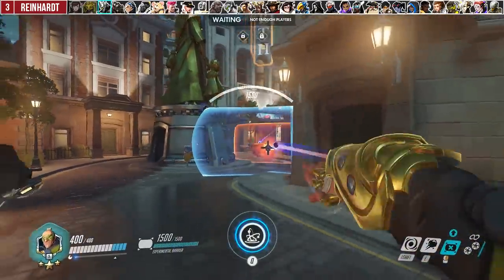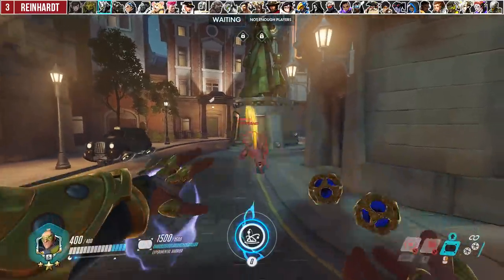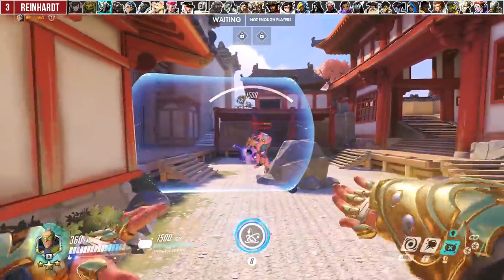When Reinhardt has Shatter, always reshield him when he tries to walk forward or jump past your shield. Experimental Barrier is quick to deploy, so blocking Shatters using prediction is actually relatively easy. This requires you to have the game sense to know when he has Shatter, so do your best to read his body language.